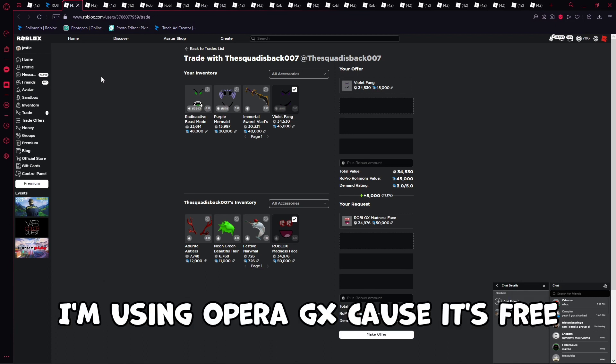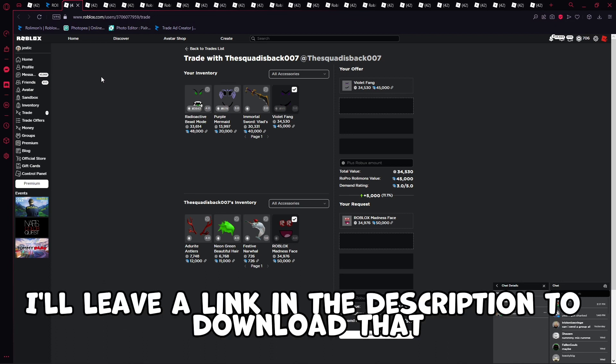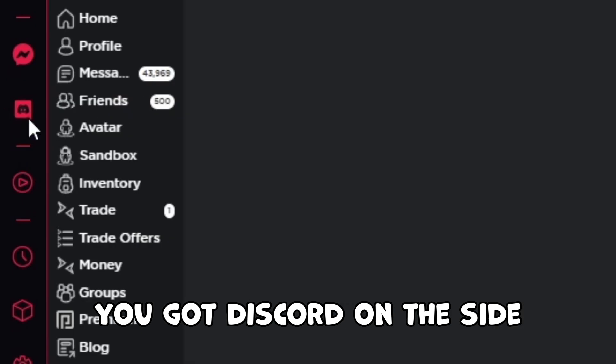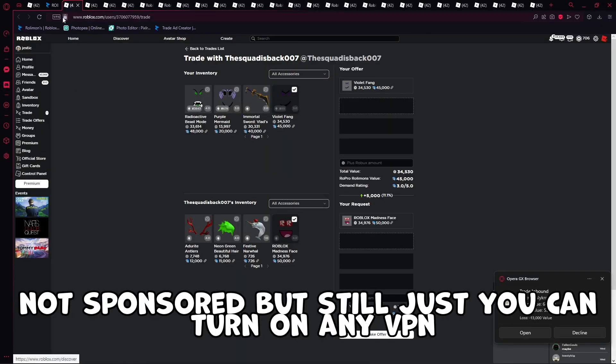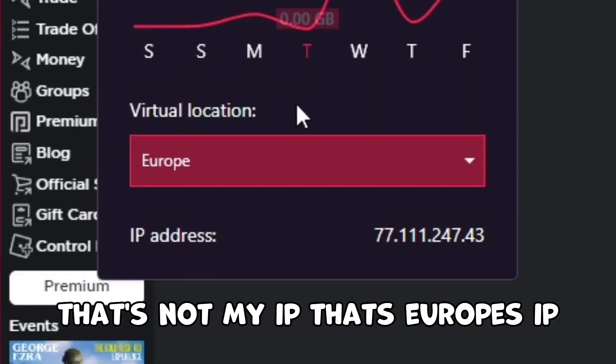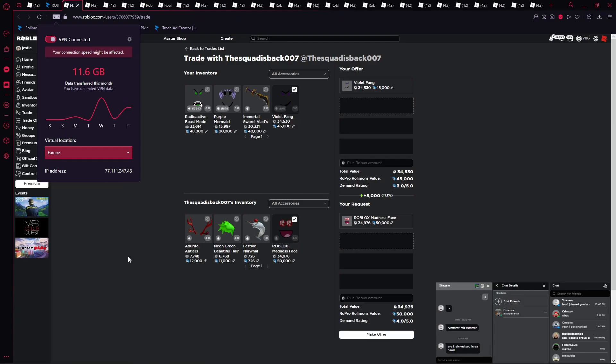What you want to do to fix this is get any VPN. I'm using Opera GX because it's free — I'll leave a link in the description to download it. It's a browser, pretty useful. You got Discord on the side. Not sponsored, but you can turn on any VPN.